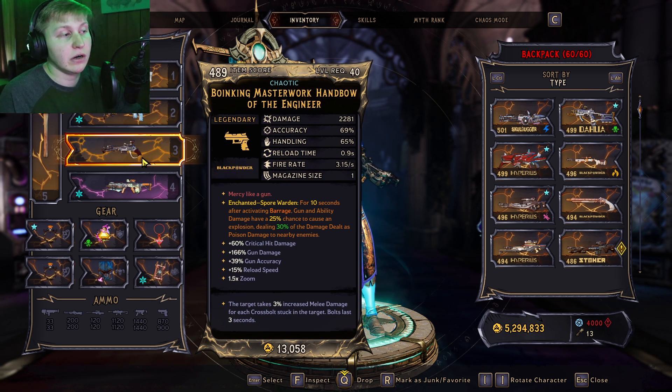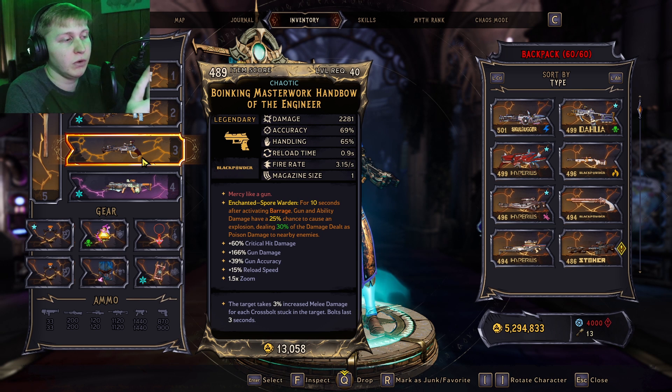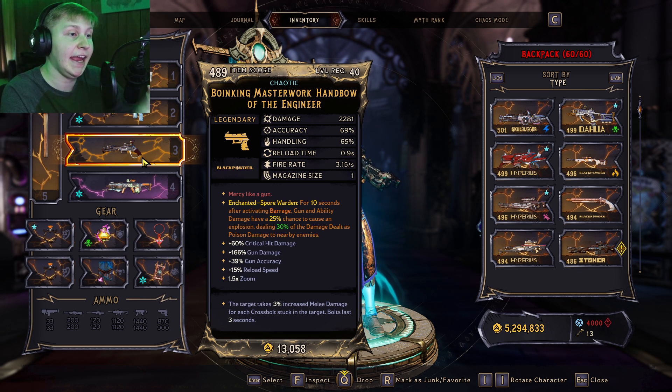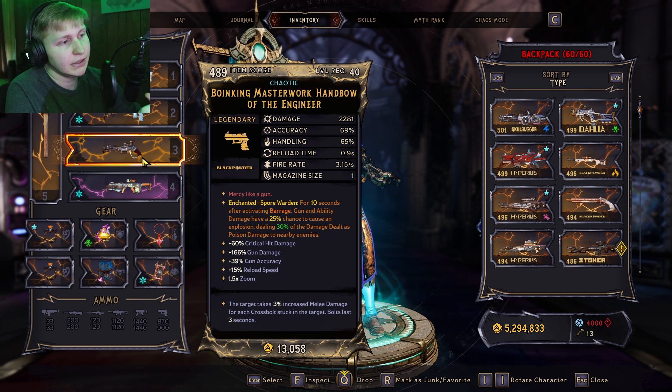The enchantments on both these guns are: after activating Barrage, gun and ability damage have a 25% chance to cause an explosion dealing 30% of the damage dealt as poison, which is really nice when enemies are clustered or just for dealing extra damage overall. This can also proc with Barrage because it deals ability damage, and with Play the Angles — so you can get this to proc with basically everything on this build. Getting this enchantment is essential on a Barrage build because it increases your damage exponentially, and it really does increase the damage of Barrage as well.